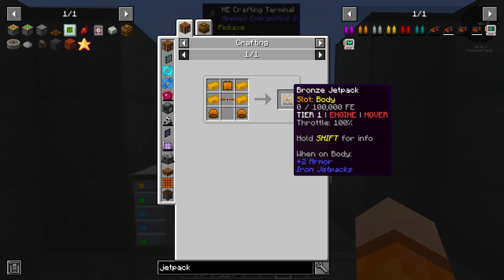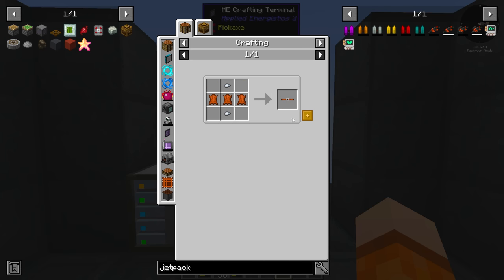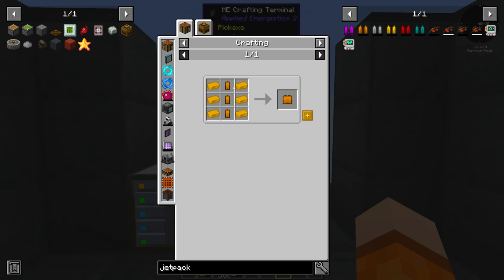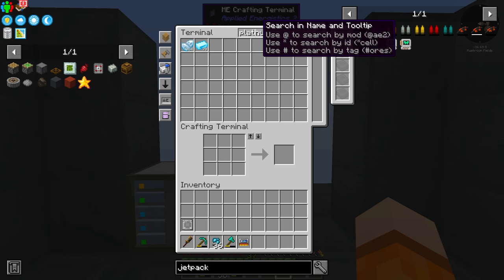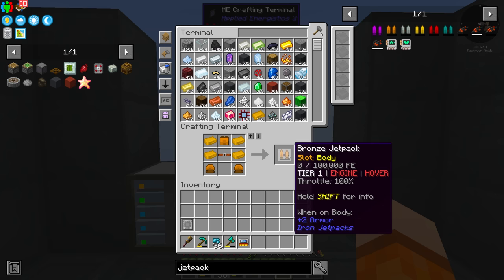I've been processing a bunch of alloys including Electrum, Invar, and Bronze, which is quite fortunate. We need a leather strap — we don't have any cows yet, but we got leather from the Wandering Trader. Next we need a capacitor — that seems quite easy, though we're out of sticks. There's the capacitor. We need two bronze thrusters — almost the same materials. There is the bronze jetpack, and a quest reward. Let's upgrade to Invar. There's the Invar. Next I think is Electrum.